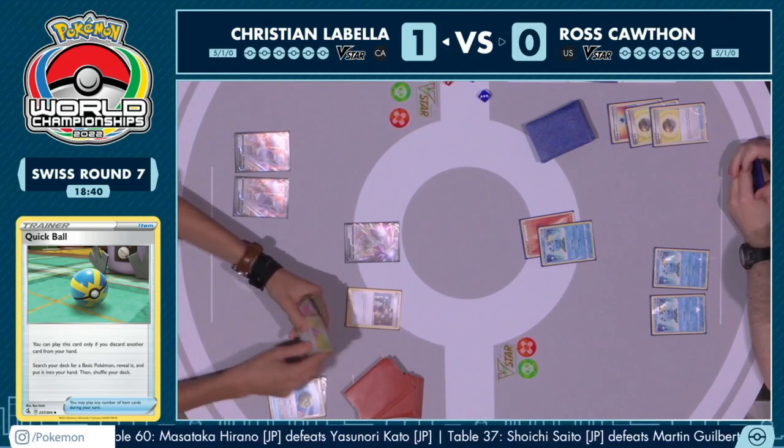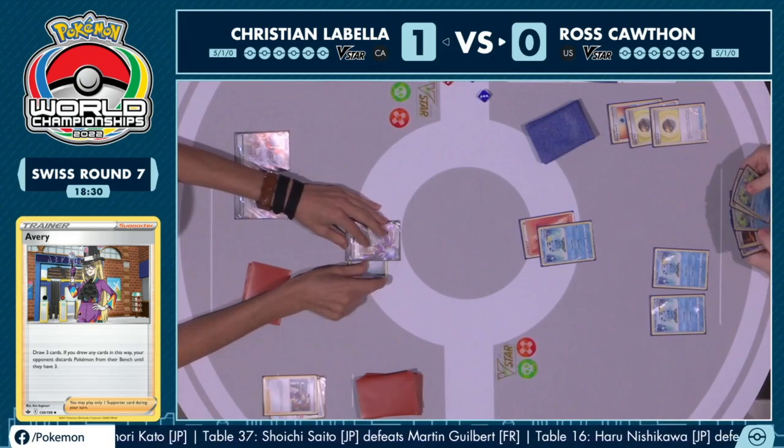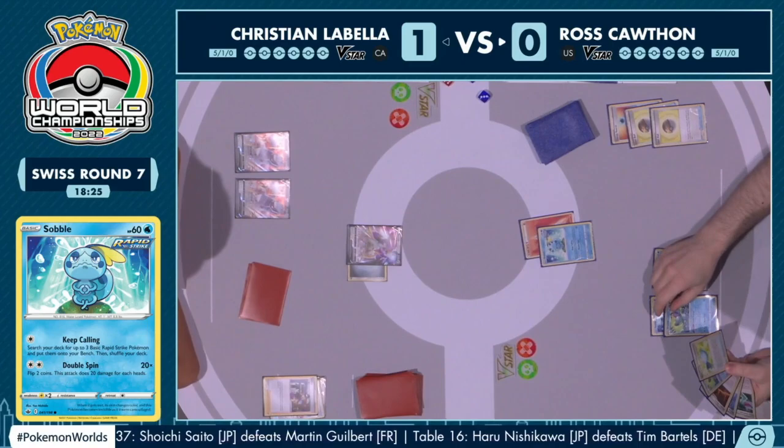There is an Avery, drawing into three more cards off of that Avery. No Double Turbo Energy, so there's not going to be that Trinity Charge this turn. You won't see the Duraludon V get powered up quite yet, but still a strong start for Christian — going against this type of deck, your Arceus V will not be getting knocked out on the following turn.